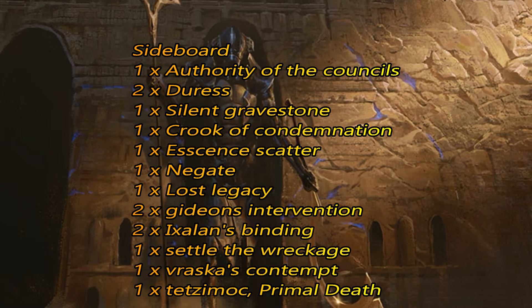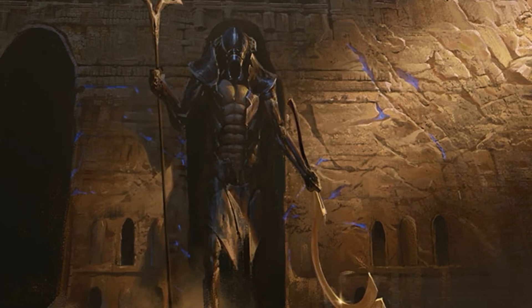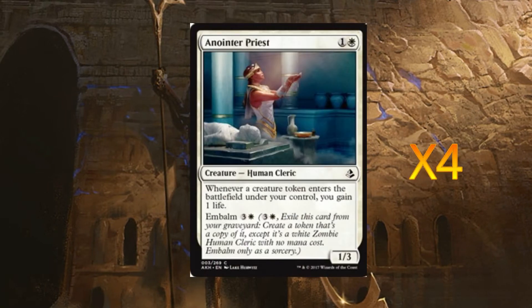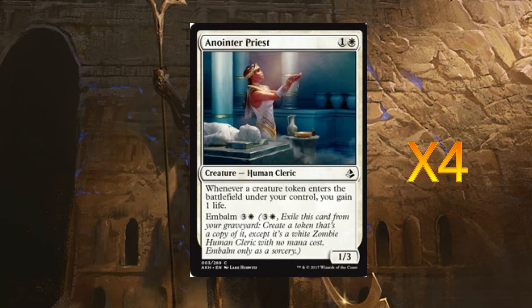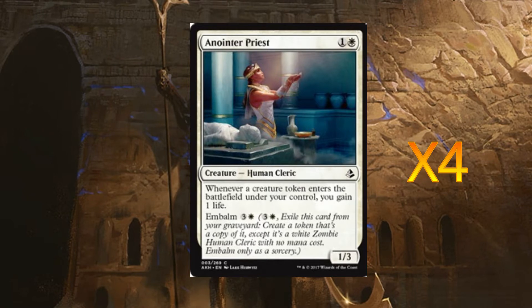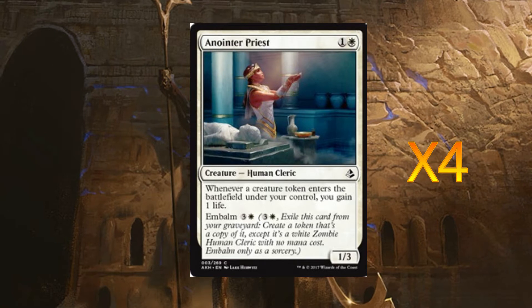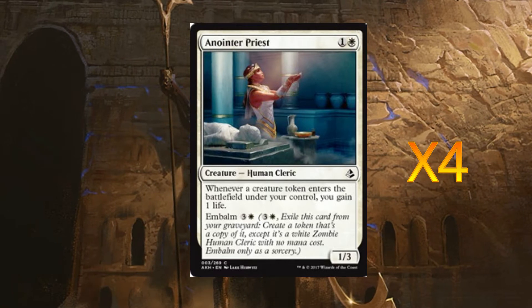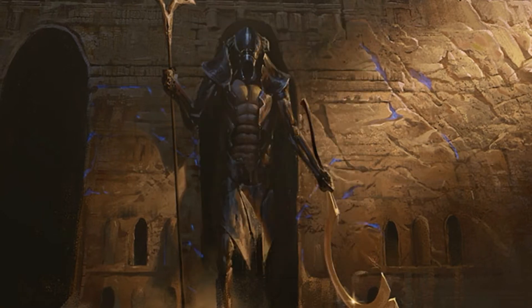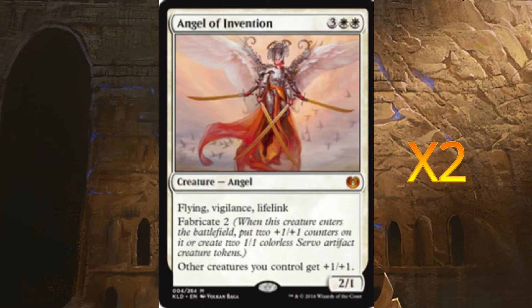We run about 11 creatures in total. The first one is Anointed Priest — the reason being is we can gain life through the tokens, which is very handy. We run one of these earlier on just to get the full benefits, but we can also embalm it to get even more life. If they take out Anointed Priest, we also run two of Angel of Invention.